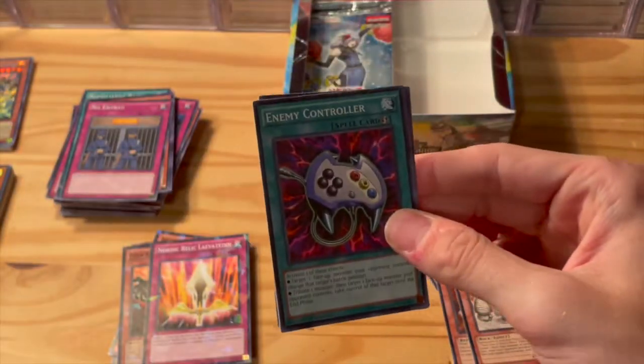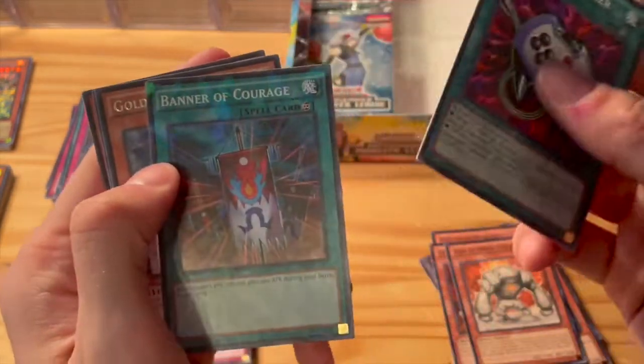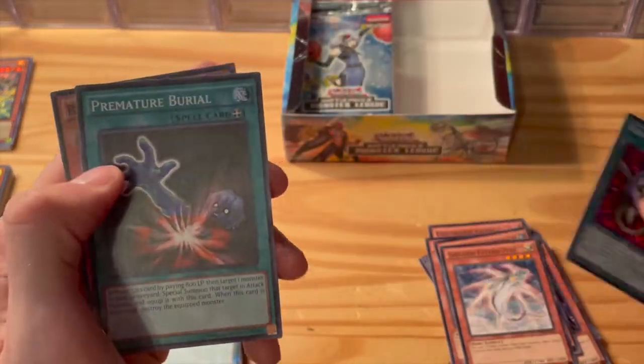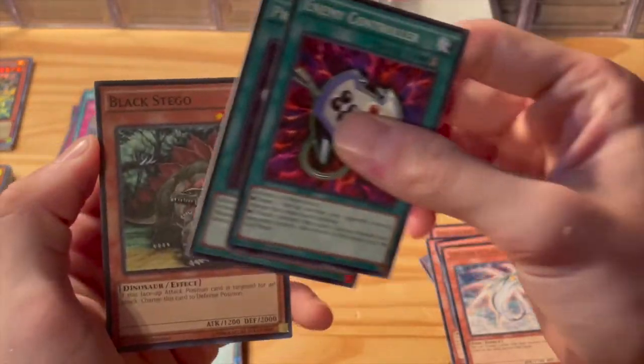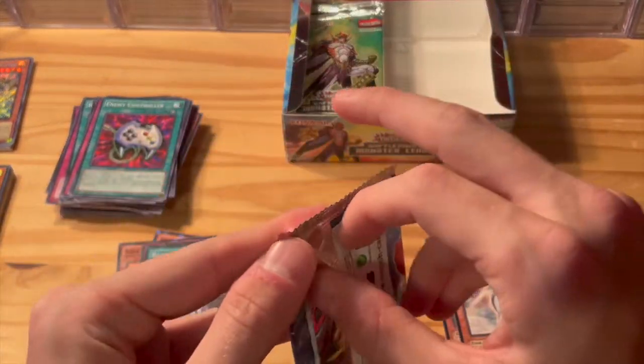Another really good card here — Enemy Controller. Good quick play card. Banner of Courage — another pretty decent card — and then Golden Flying Fish. Premature Burial and then Black Sego. There are actually some really good cards in here.